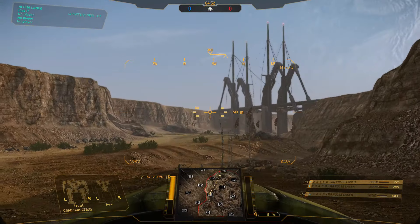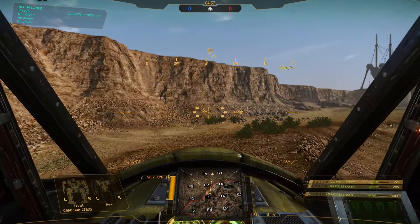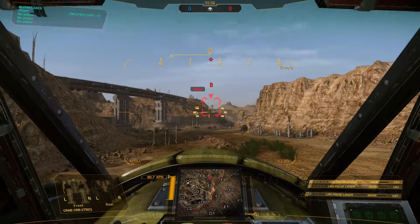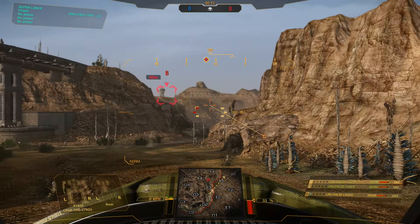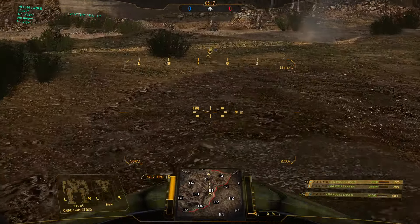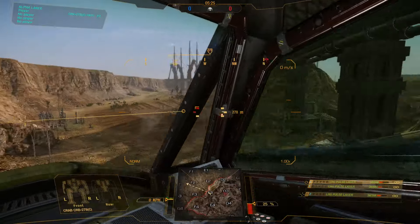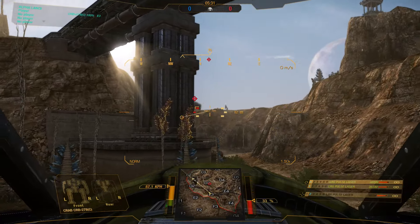Z is your zoom control. You can zoom in twice; the third press will reset you. If you have a mouse wheel, you can also click it to zoom. I prefer using Z myself. Always bear in mind where your legs are and how far you're moving — all of these basic things, of course.